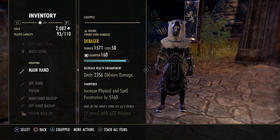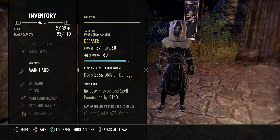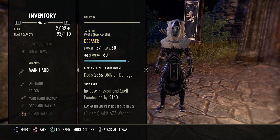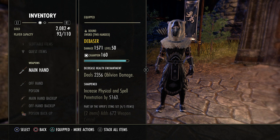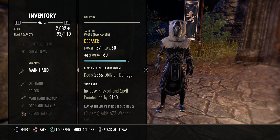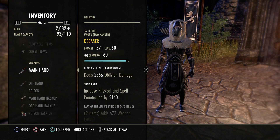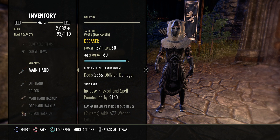Oblivion damage is unmitigated — it goes through everything and it can crit, so it'll end up hitting almost as hard as Viper. I've had oblivion glyphs hit players for like 4k. So what you'll basically do is hit people with like a 2k light attack, a 3-4k surprise attack conservatively, and then a 5k Viper and a 4k oblivion.